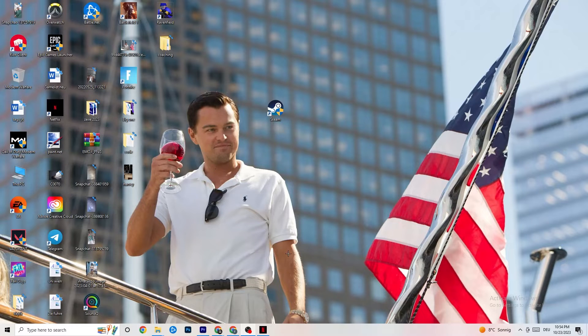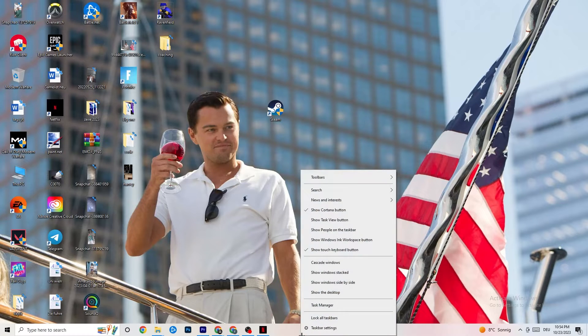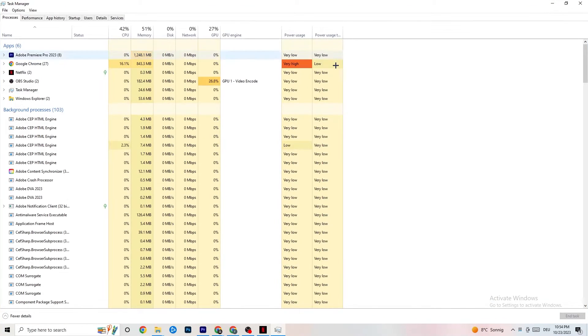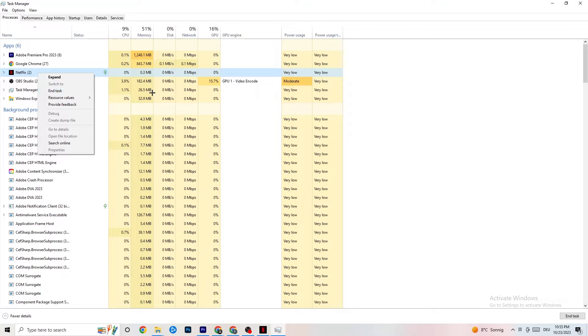Now right-click your taskbar and click Task Manager. Navigate to the Processes tab and end every task that is currently consuming too much CPU or GPU usage. These will typically be background processes or apps. If a process isn't related to Windows itself, right-click it and select 'End Task.'